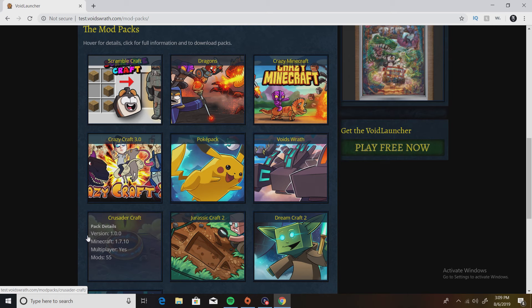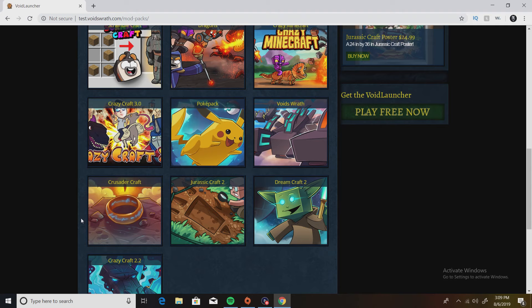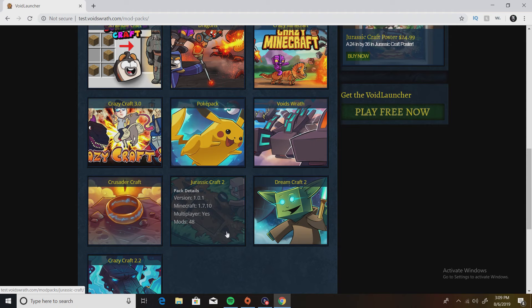I'm guessing this one is like a Lord of the Rings type style. I've never really watched Lord of the Rings but I really want to get into it because I love fantasy — but yeah, they have a Lord of the Rings mod pack. And you've got Drastic Craft 2, which is basically all dinosaur stuff — you can get different dinosaurs, grow them, and train them.